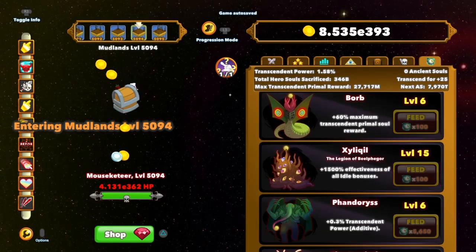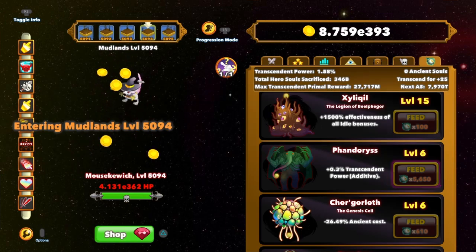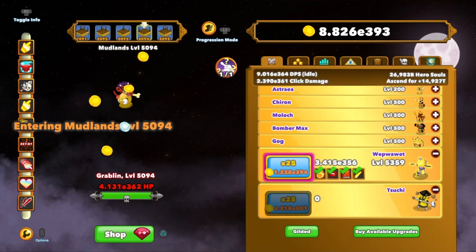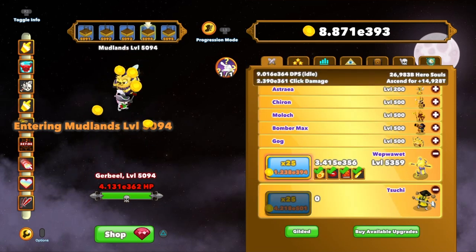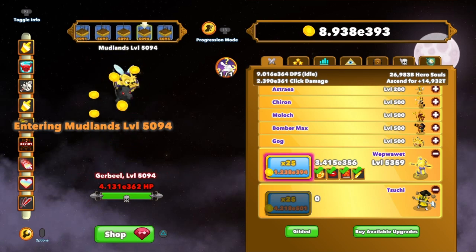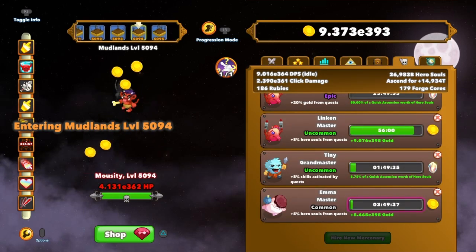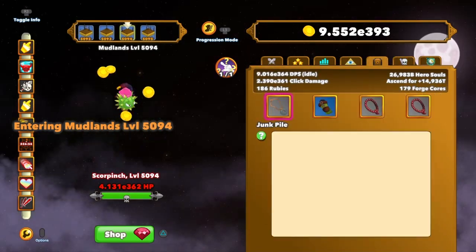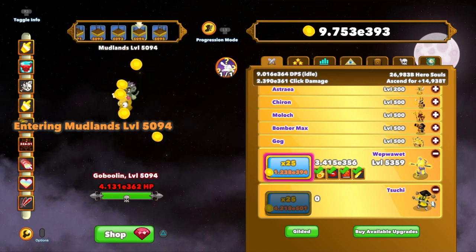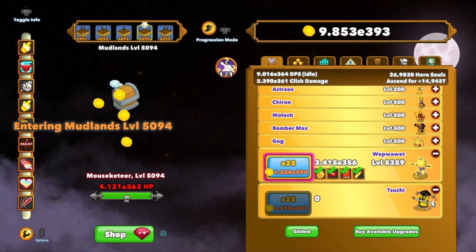It's also a little bit based on your transcension power, because that determines how many souls you get for the battle, since the actual boss souls themselves don't really matter too much. At this point in the game it's just a matter of the actual souls you get from the transcensions. Anyway, that's about all I have to show you — you just hold your button before a boss and you get infinite hero souls.